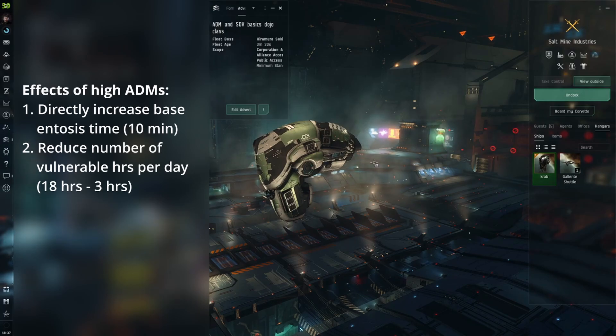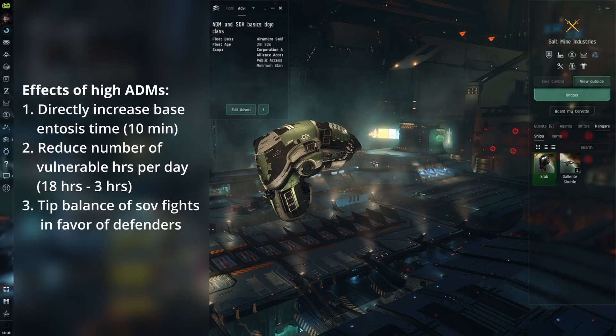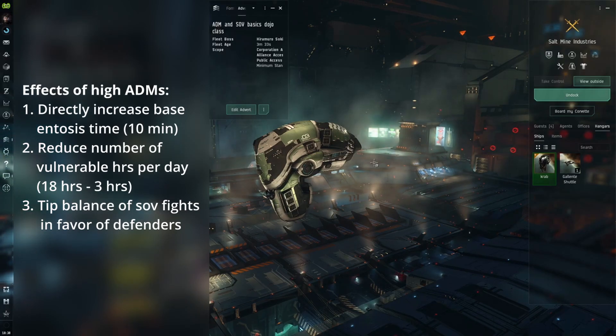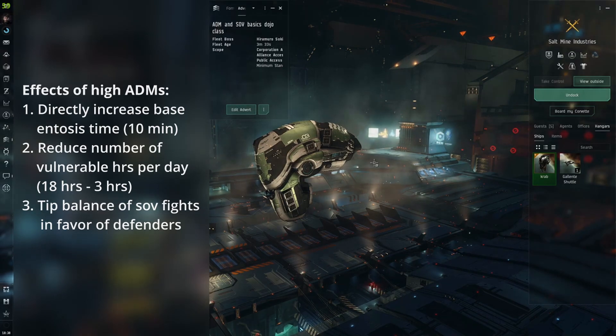Once hostiles successfully entosis a system, it goes into reinforcement for two days, and at the end of that reinforcement timer, substructures called command nodes will spawn across the system's constellation and the battle over the fate of the IHUB commences. Only the alliance who holds sovereignty over the IHUB can do defensive entosis, which means if we're defending someone else's IHUB, we can't entosis the nodes as we'll count as hostiles to the game. The higher the ADM, the less nodes friendlies need to capture to secure the IHUB and the more nodes enemies need to capture to destroy it.